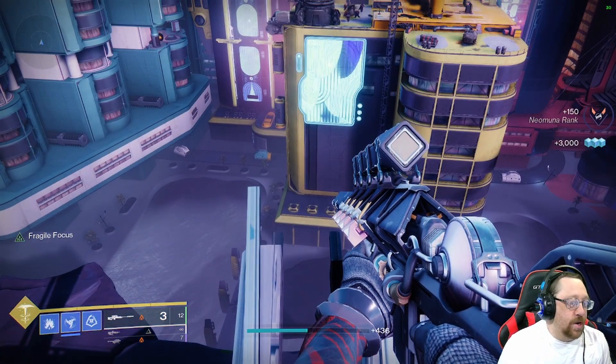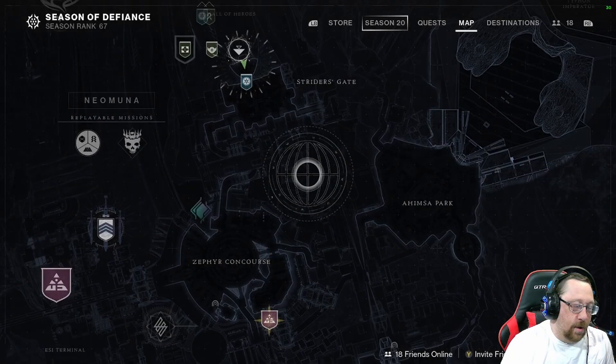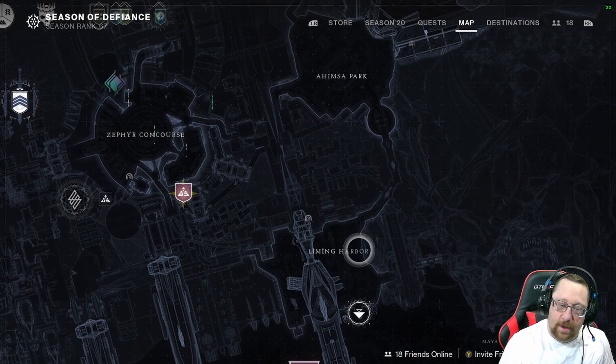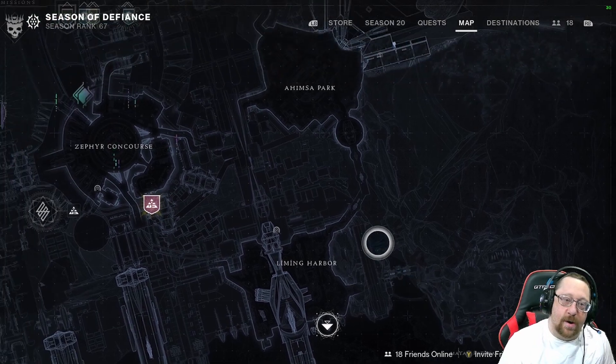I'll bring you back to show you where the next collectible will be. I'm back to show you where the third collectible is going to be. It's going to be down here. You go down here to where Lemon Harbor is, and you want to go over this way to the Mars Retreat - that's the area you're going to be in.